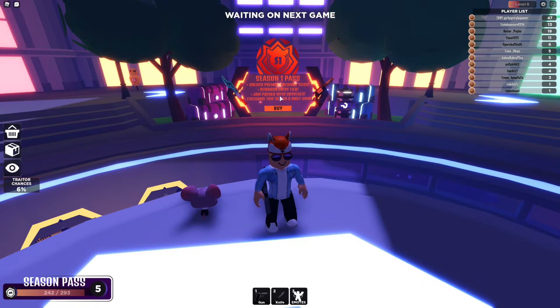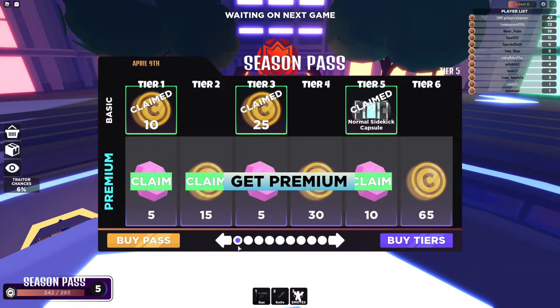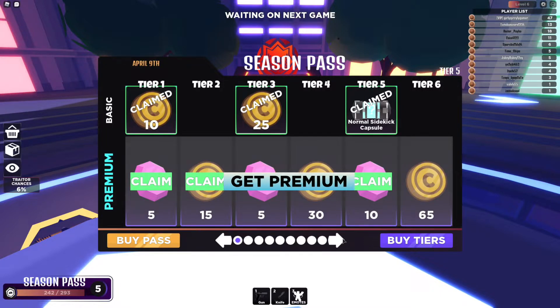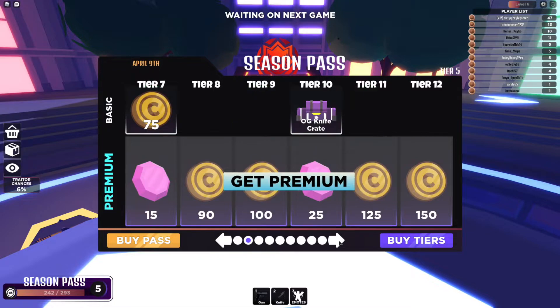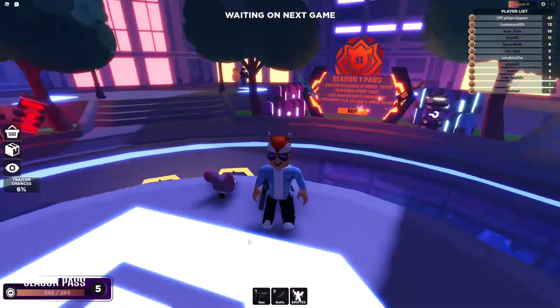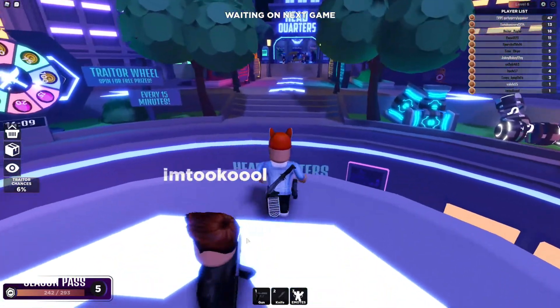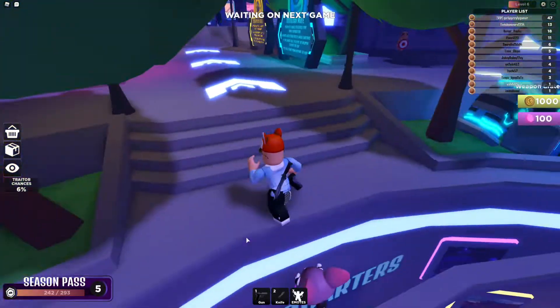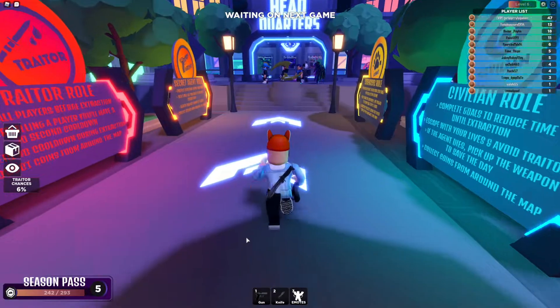How it is going to work: you get the most coins first off just by playing the game. This season pass right here is the best way to get coins. Just keep getting more and more XP to eventually get more and more coins, because that season pass is so overpowered.